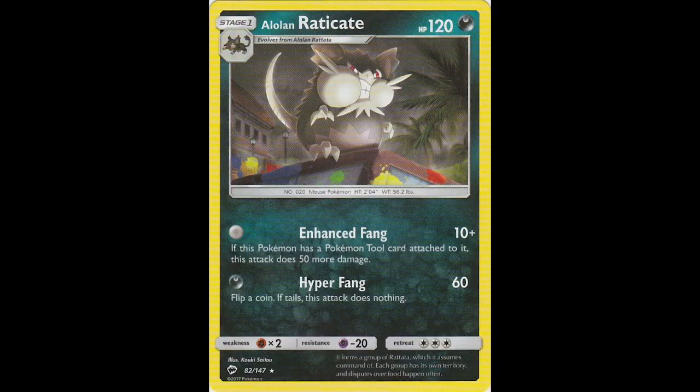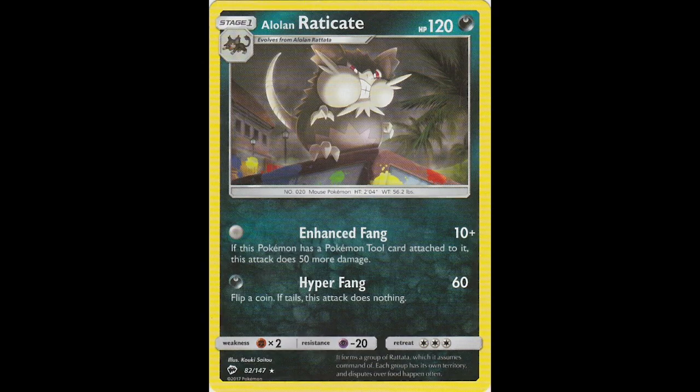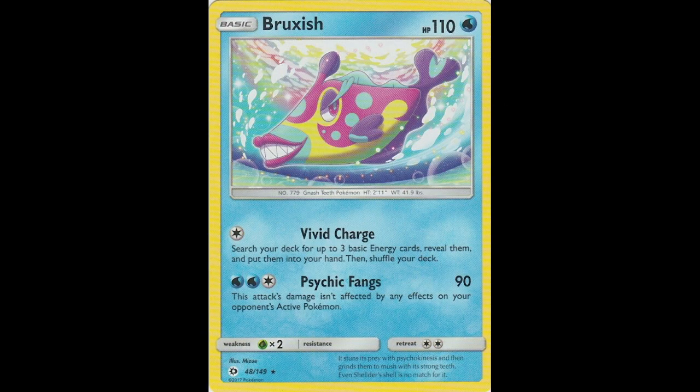Benet is a creepy-looking Pokemon — I've never understood exactly what it's supposed to be. It's running through the jungle and looks like it's getting ready to attack the viewer. I like this action shot. Alolan Raticate from Burning Shadows — an angry, ugly giant rat thing sitting on top of a building at nighttime with dark storm clouds. Then Bruxish from Sun and Moon base — a very ugly but very colorful fish. I've never liked Bruxish, but I do appreciate how colorful it is. This card has a nice rainbow motif, so even though it's ugly, the art still manages to look pretty.